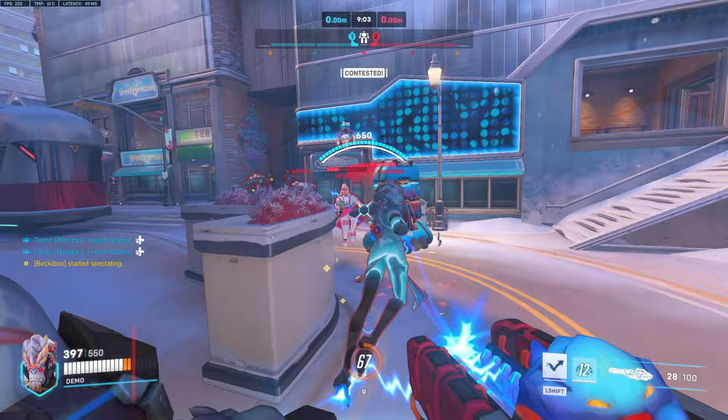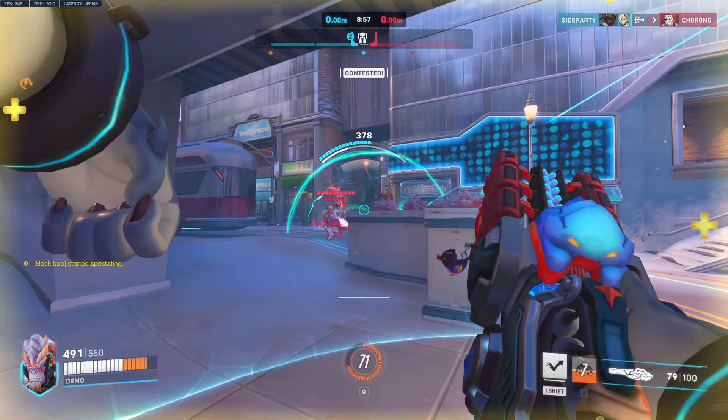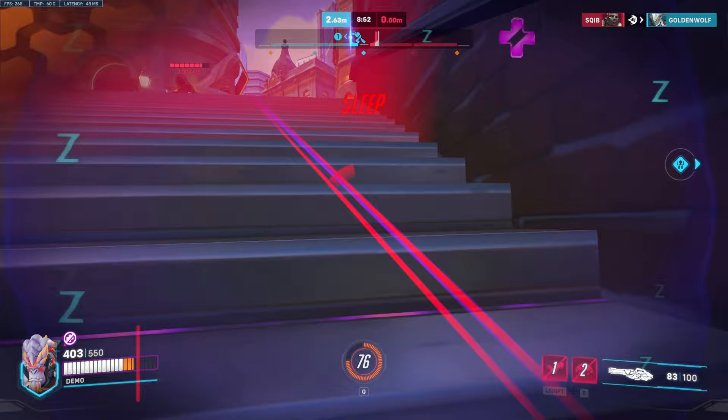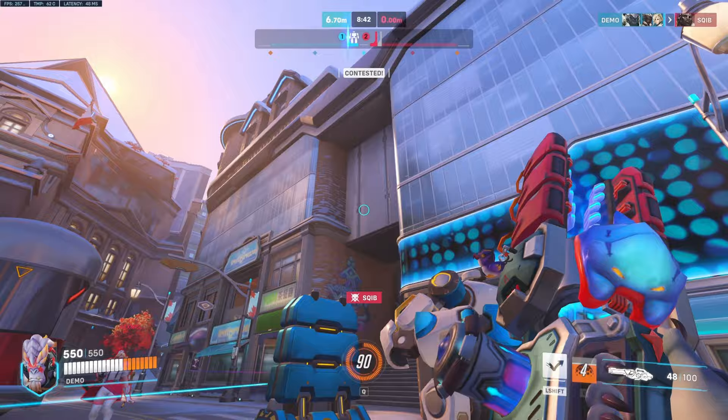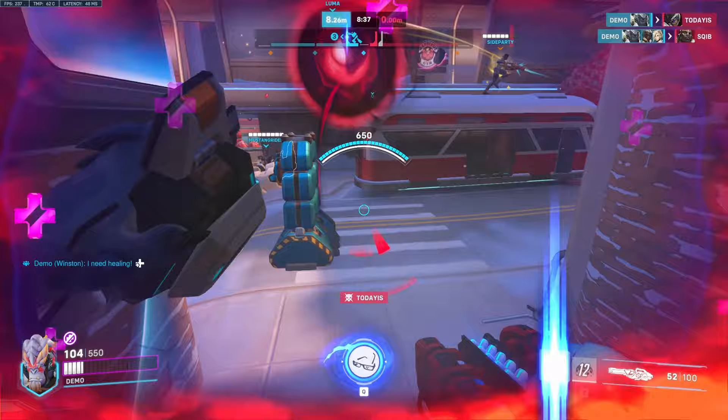Try to jump out of here if I get healed. Gotta watch out for Mei wall — try to get her into ice block here. There we go, she's in ice block so it's gonna be easier for us. That's an easy kill. Now I'm gonna start pushing their back line. He used sleep on me, which is good. Try to stay on the Doom here — still focus the Doom since he's low. He's dead. Go back on the support, which is Zarya this time — kill her. There we go, got her.